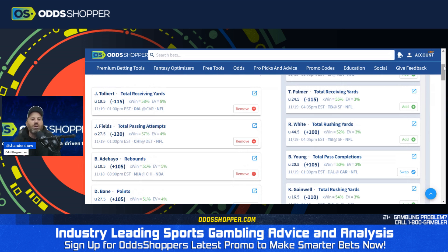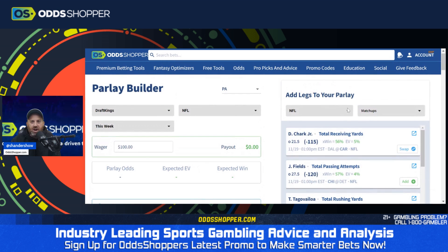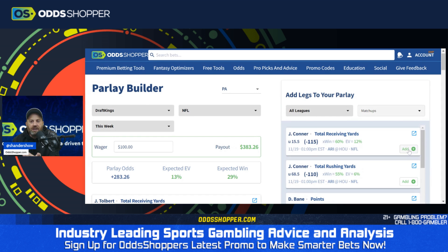Let's say you like doing things on your own and want your hands involved when building. Eliminate all of the options except the top EV. This one here — Tolbert under 19.5 receiving yards at plus 8% EV — we keep it, everything else goes by the wayside. You can add NFL, college football, across multiple sports, or even put in all leagues. What's beating the market? Plus 5% EV for Bam Adebayo under 10.5 rebounds on DraftKings — you're either getting the better return or the better number than most, if not all, books. That's why this pops up at 5%. The tool works.